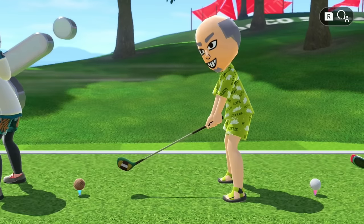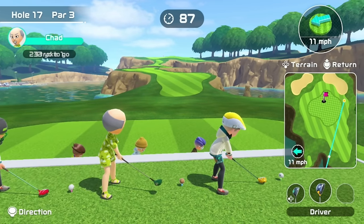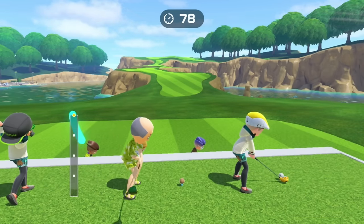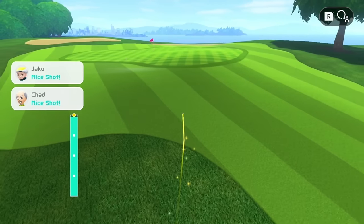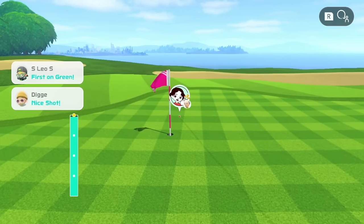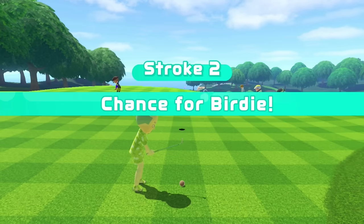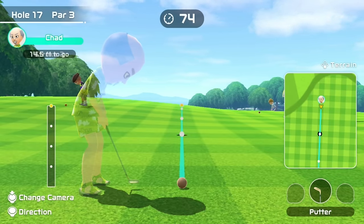On to hole 17 here. Let's see if we can keep the birdie train going. Holes 4, 6, 17 — they're not holes that are easy birdies. It's pretty finicky with the power here on this hole. But go in the hole — damn, that's actually a perfect roll for hole 17. Oftentimes you'll just get launched way off the green, but that was perfect power. Not really perfect aim, but I was about three feet to the right of the pin.